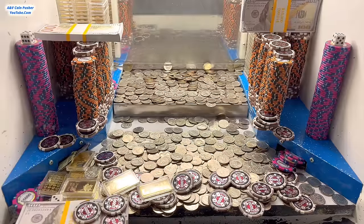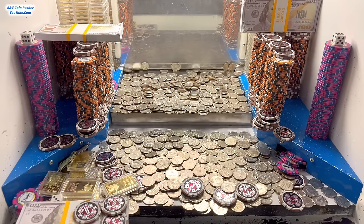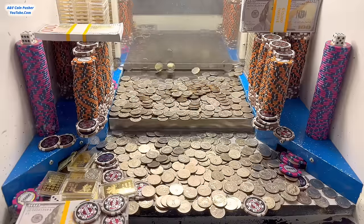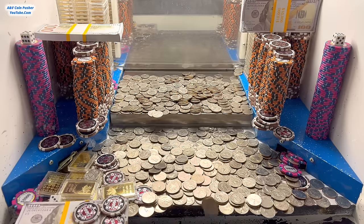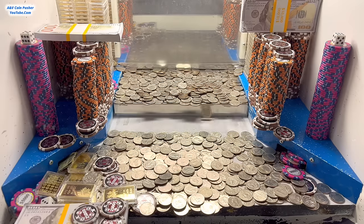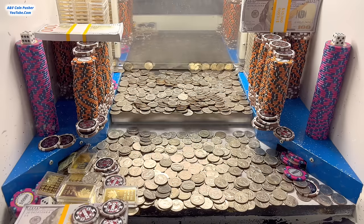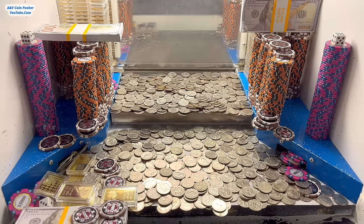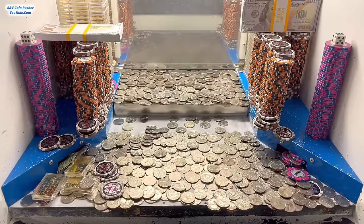We're also about to lose a bunch of 5,000 dollar chips to the gutter on that right-hand side — that might actually be a good thing, might help us get stuff on the left. This stack of hundred dollar bills is stuck in there pretty bad. Do you see that? The dice is trying to squeeze through that little opening space and fall down into the payout chute. Hopefully we can get that dice. Oh, I think we just got it — I wasn't looking!